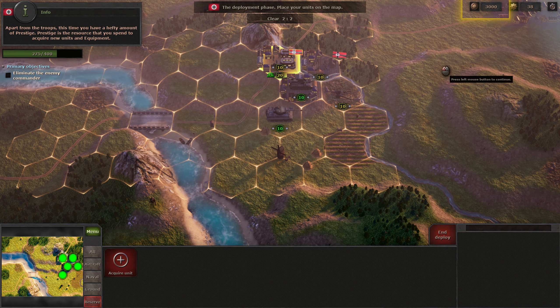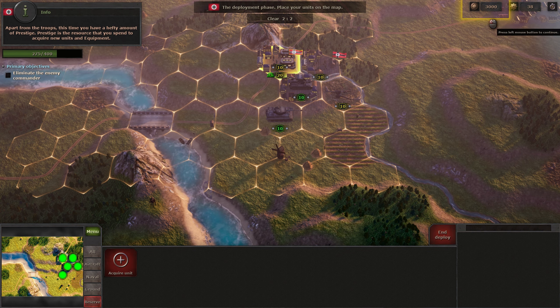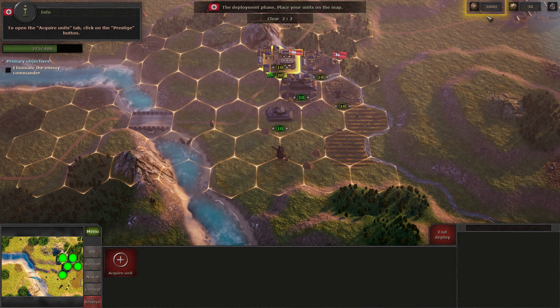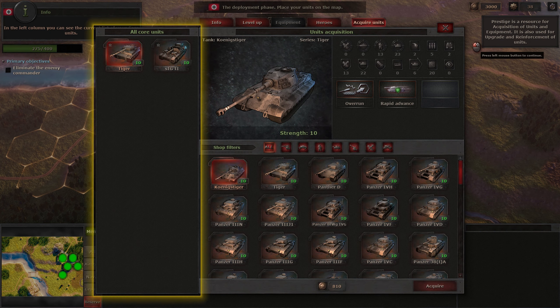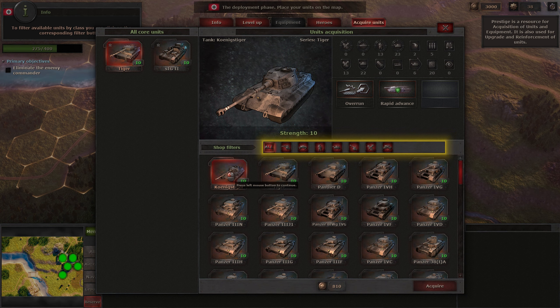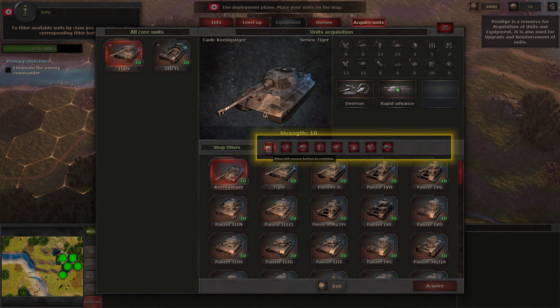Apart from your troops, this time you have a hefty amount of prestige. Prestige is the resource you spend to acquire new units and equipment. To open the acquire units tab, click on the prestige button. In the left column you can see the current list of your core units. At the bottom of the tab you can see the list of available units. To filter available units by class, you can click on the corresponding filter button.